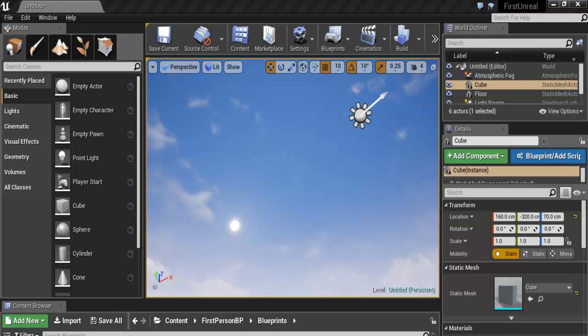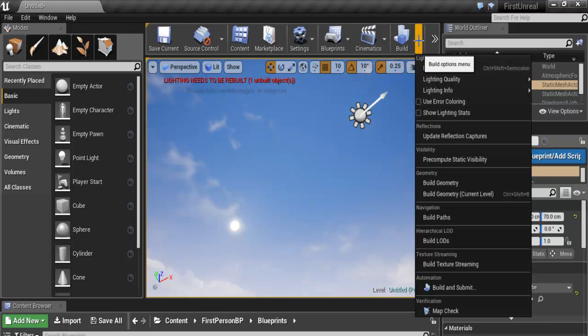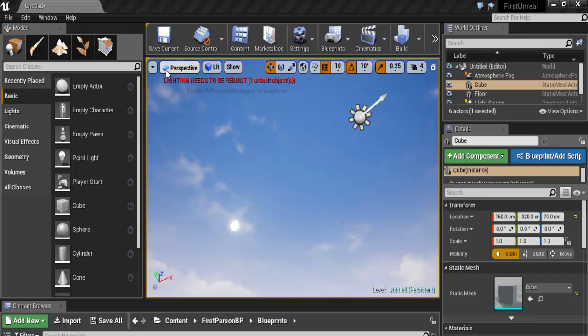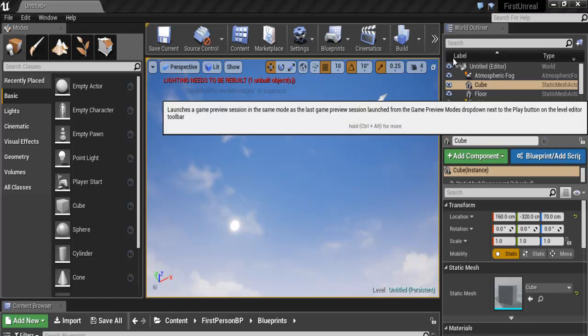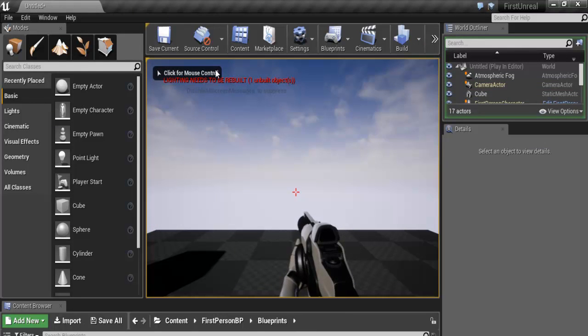Hi, this is the first time I'm actually playing the engine and I ran into a problem saying 'Lightning needs to be revealed.' There we go, that's it right there. See that, guys? Even when I run it, when I try to play it, that's the end of that very message.